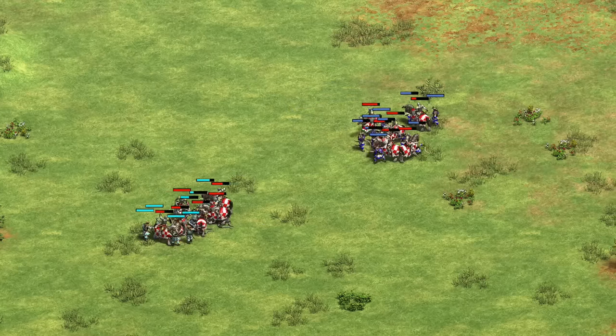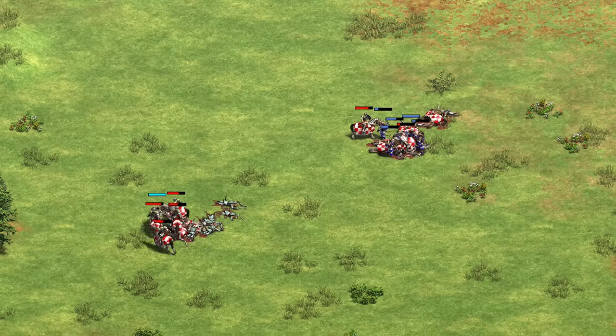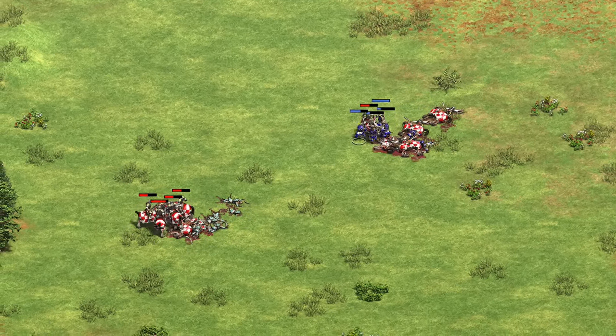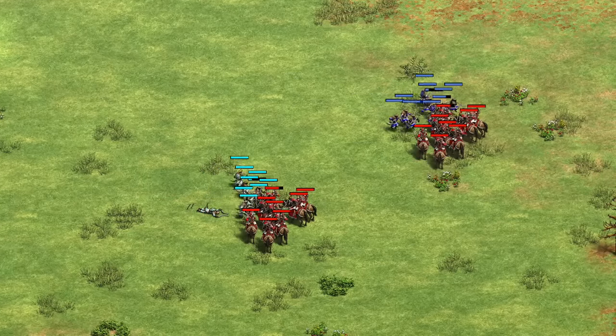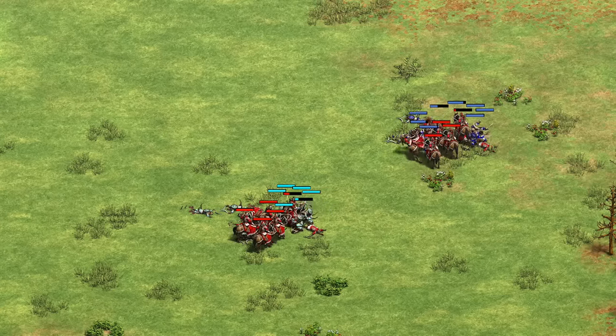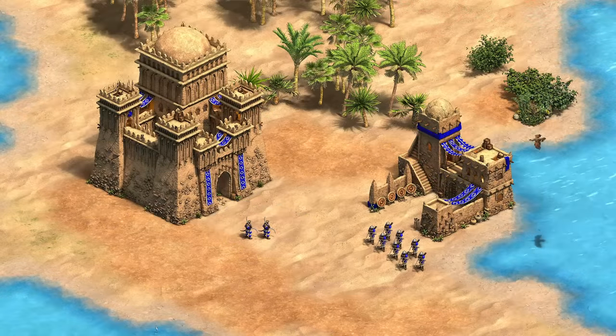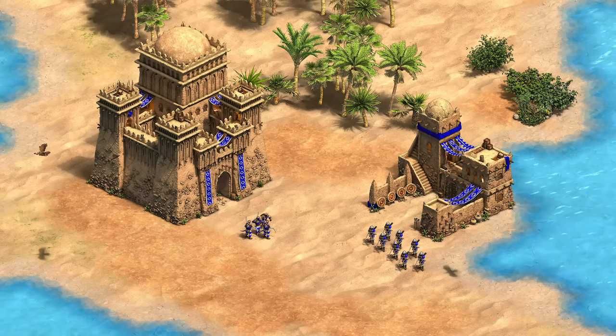Where does this leave Shotel Warriors? I think this is a big deal — they're holding up cost-effectively against all but the heaviest melee cavalry and taking somewhere in the ballpark of half the damage they used to from many mounted ranged units, assuming you keep up with infantry armor upgrades. Remember Ethiopians are still an archer civilization by default, and since you require castles to create Shotels, this tech won't completely dominate the Ethiopian meta — but any civilization relying on cavalry or a mounted archer unique unit will strongly need to consider a non-mounted response.